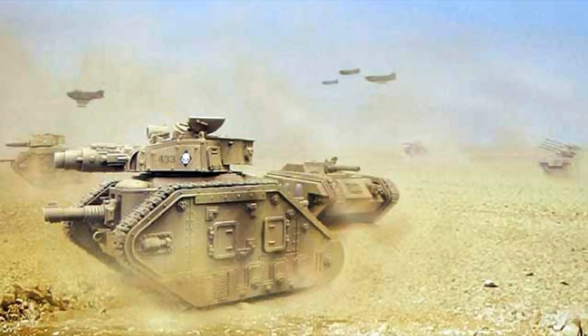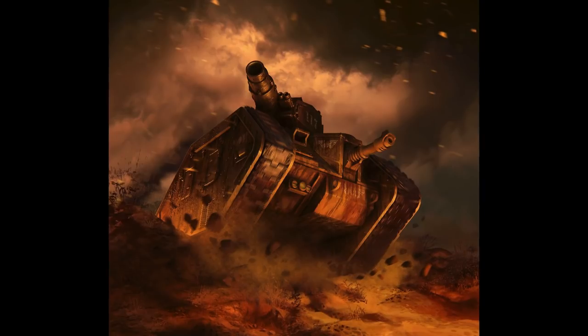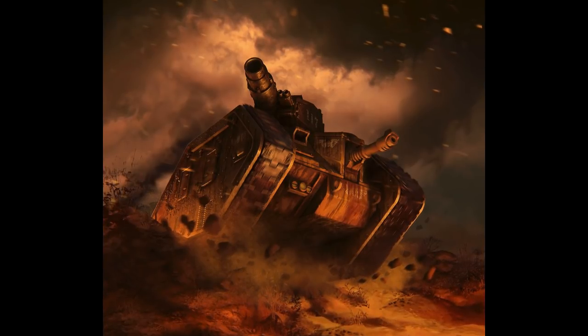All Leman Russ Conqueror tanks are equipped with searchlights mounted on the turret, which are used to illuminate enemies and for nighttime communication in case of a vox failure. Some notable users include the 74th Cadian Armored Regiment, the 27th König Armored Regiment, the 8th Palladius Armored Regiment, the 66th Arcadian Armored Regiment, the 11th Morton Armored Regiment, the Armageddon Steel Legion, the 3rd and 12th Talarn Armored Regiments, the 28th Valhallan Armored Regiment, the 5th Blitzen Heavy Armored Regiment, and the 8th Pardus Armored Regiment.